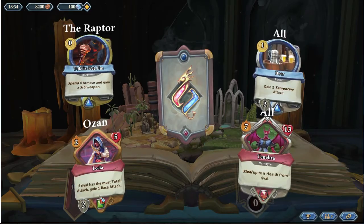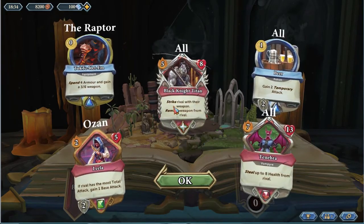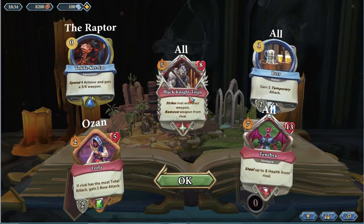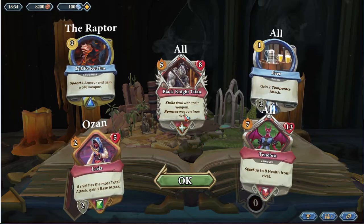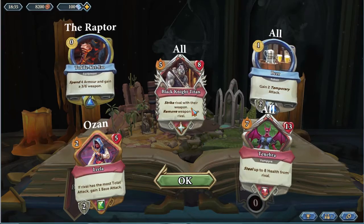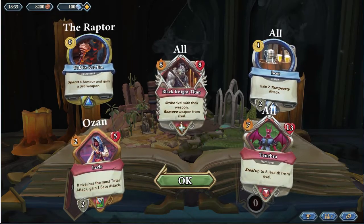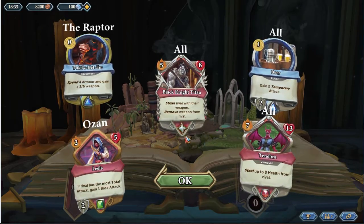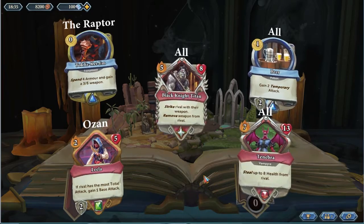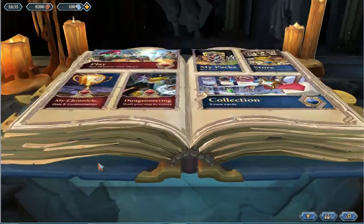This is a Ruby, which is the equivalent of an epic. Green is the equivalent of rare. The last card: strike rival with their weapon, remove weapon from rival. This is really great if you know you're playing against someone with weapons, but if you don't necessarily know that, it's not a super-duper strong card. This is actually a legendary — wow, I got a really great pack here. Common, rare, epic, and then legendary is this weird starfish-shaped thing. It's nice to have as weapon hate if you're seeing a lot of weapons in your ladder, but again it's not just a blatantly overpowered card just because you opened it in a pack.